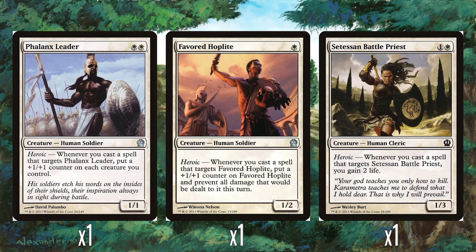And then a single Favoured Hoplite — one white mana for a 1/2 with heroic. Whenever you cast a spell that targets it, it gets a plus one plus one counter and you prevent all damage that would be dealt to it for the rest of the turn. Because its stats are quite small, preventing the damage means it's going to get the buff, keep its counter, and be immune to damage for a whole turn, so it's just going to keep growing throughout the game. As with Phalanx Leader, I would have preferred two of one rather than one of each.